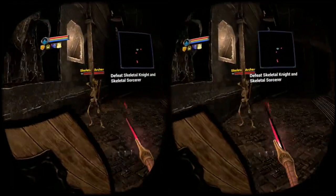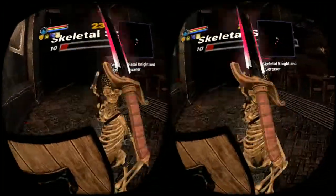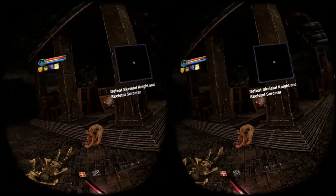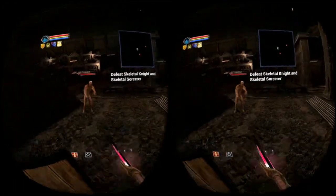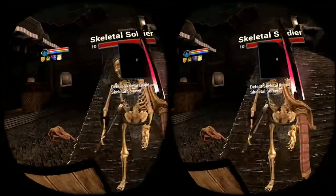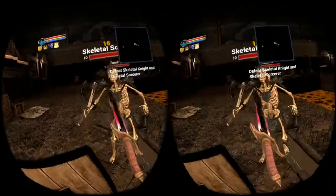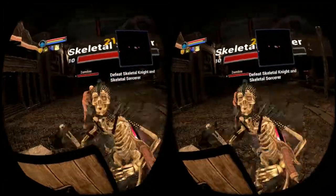We definitely want to get rid of this skeleton archer. Now the thing to note is that when you're out of combat you do regenerate everything — your stamina, your health, your mana — so you want to keep that in mind. I don't know a quick way to use your potions; I don't know if you're supposed to just press options and use it from there. But I haven't found a quick way to use potions, although I very rarely need to use them.